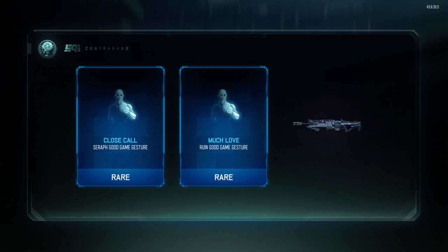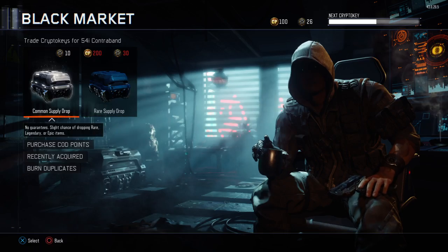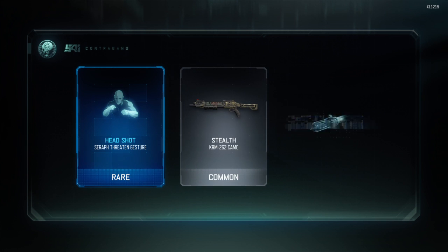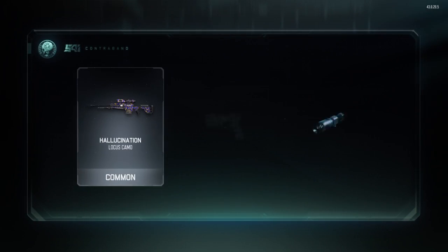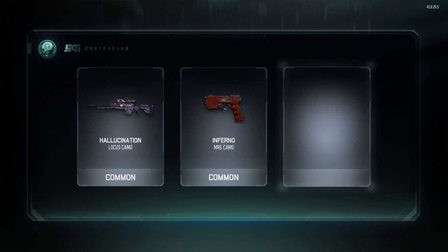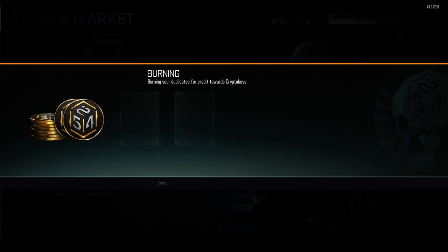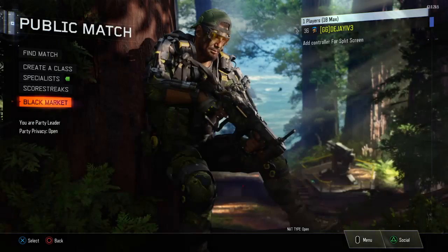Let's open another rare supply drop, trade in those 30 crypto keys — Rare, rare, legendary. Still know what I'm after, cannot get them. Okay, we are down to our last one — Rare, common, common. One more. Did not go in my favour at all. And we do not have enough to open anymore, so that's how it went.